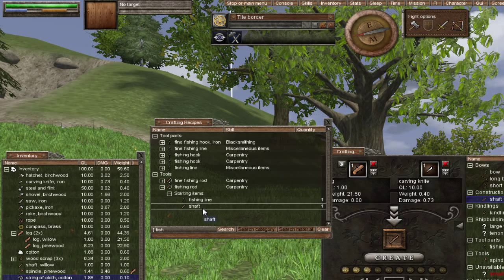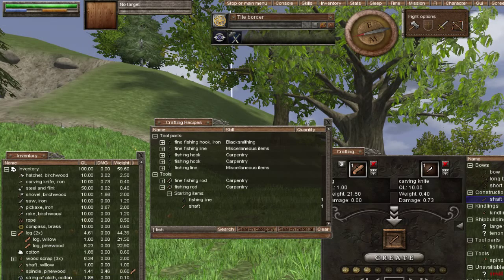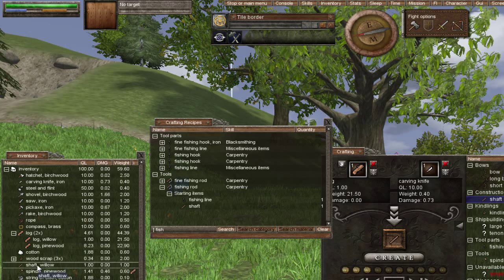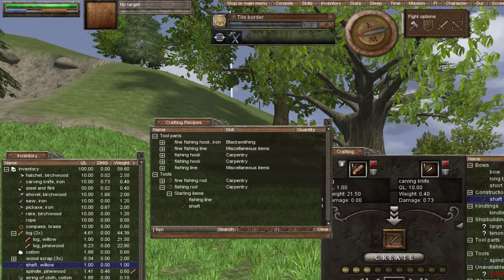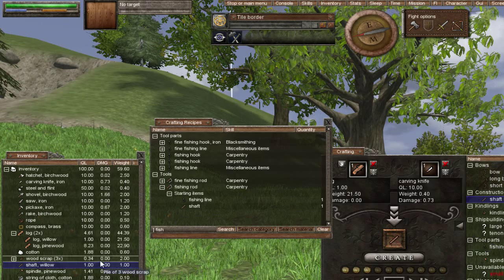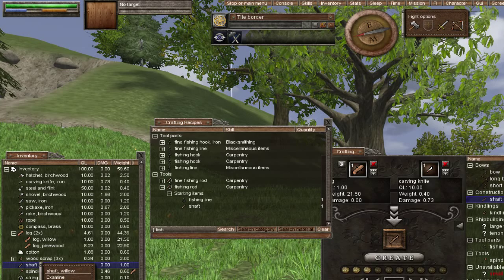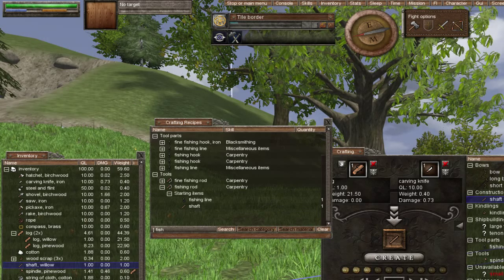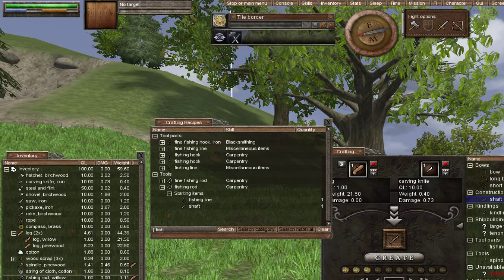Now we have our fishing line and our shaft. Double left click on the fishing line to activate it, right click the willow shaft, go over Create, Tools — and there is the wonderful fishing rod. Left click — we failed. Fear not, we will try again. If at first you don't succeed — and there we go, try try again. That should be the motto of Worm actually. We now have a wonderful fishing rod.